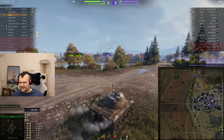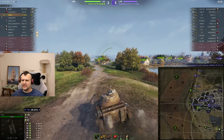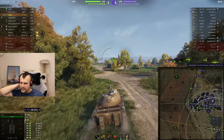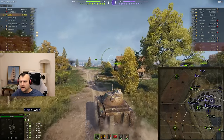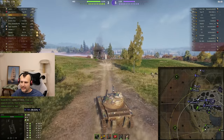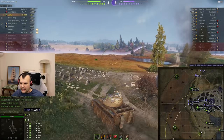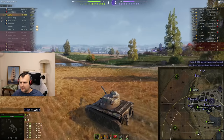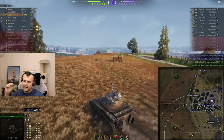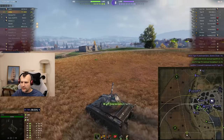Have you seen how fast everything changed? We were losing the game, and now we are 1,000 HP ahead. Since we have seven minutes left, we are going to join the fight on the field. I won't go directly at them — it would not be wise for a light tank to rush a medium or another light tank — but we can use distance and make sure enemies don't enjoy themselves.